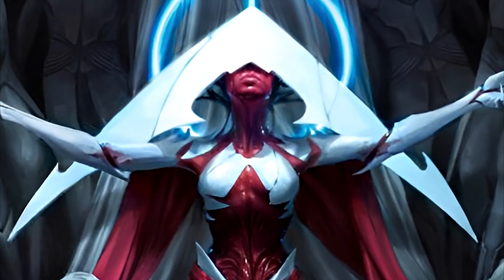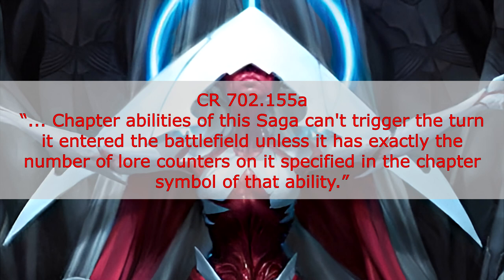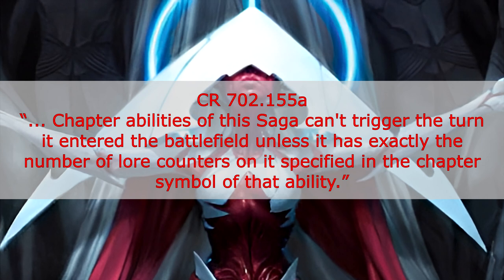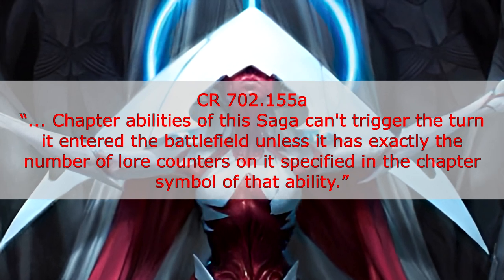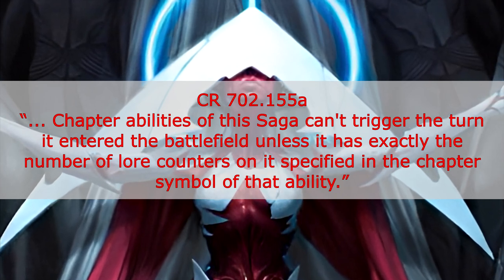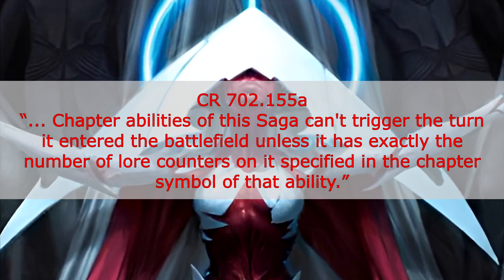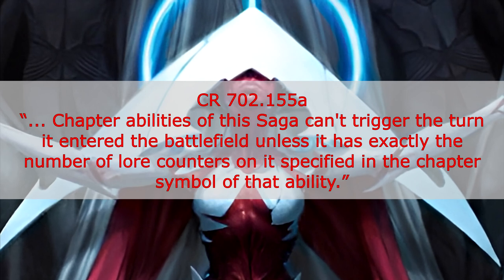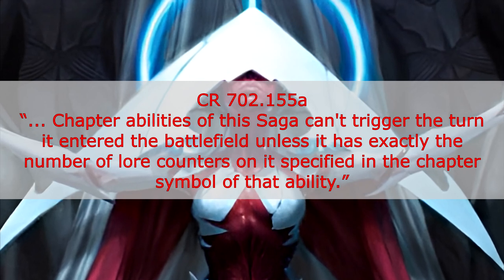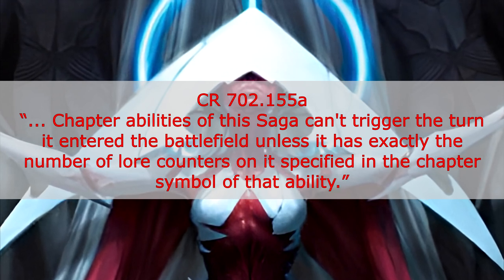That last part makes it pretty clear as to what will happen now. We can also look in the Comprehensive Rules under Section 702.155A for an even more specific answer. One specific part says: chapter abilities of this saga can't trigger the turn it entered the battlefield unless it has exactly the number of lore counters on it specified in the chapter symbol of that ability. So if a saga with Read Ahead enters and you choose number one, yet it enters the battlefield with two lore counters on it due to Vorinclex, it has two yet the number picked was one — so no luck there.